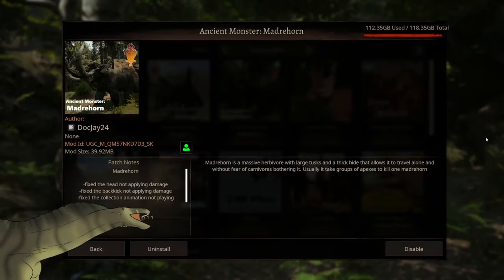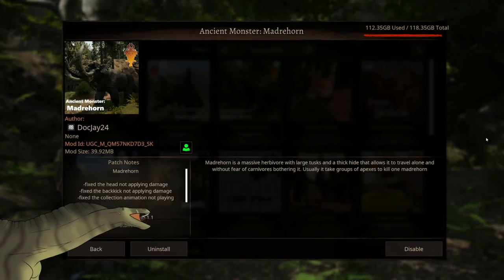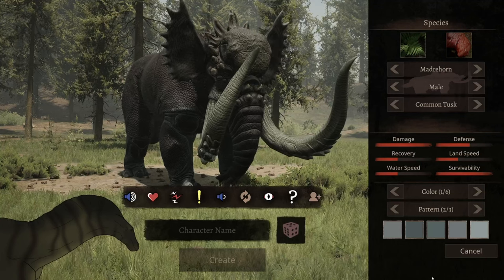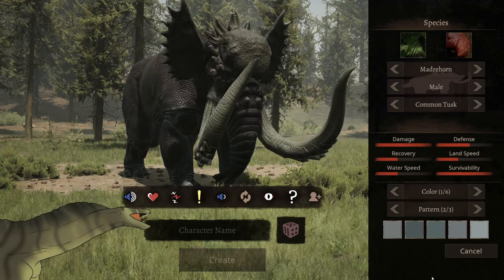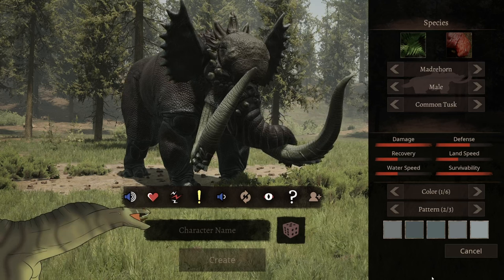To start off with the description of the mod — it literally says: MadriHorn is a massive herbivore with large tusks and a thick hide that allows it to travel alone and without fear of carnivores bothering it. Usually it takes groups of apexes to kill one MadriHorn.